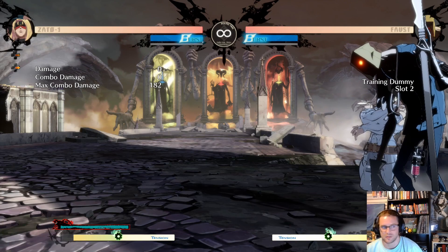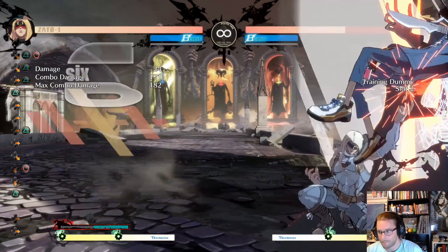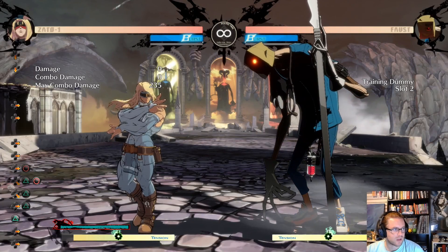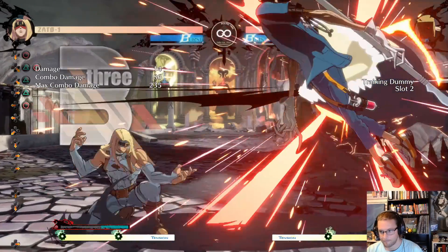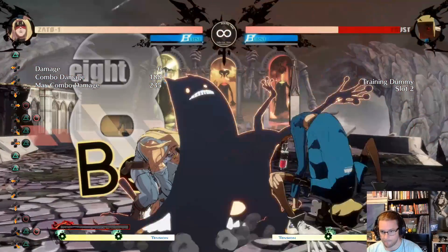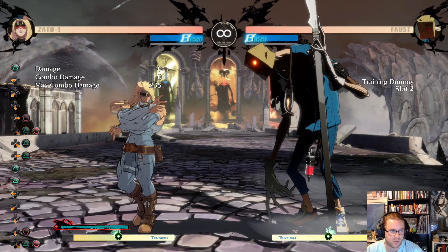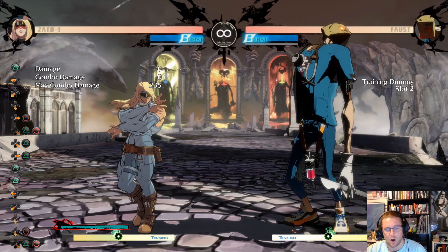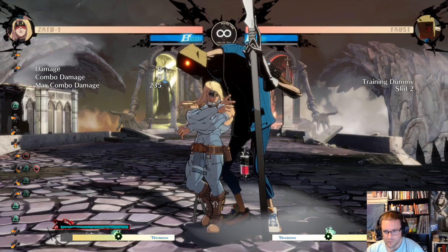That's what it looks like in the wild. When you get frog loops going you're going to see a lot of open brackets for releasing things and closed brackets for holding things. That's really the crucial piece of the puzzle with Zato's combo notation: closed brackets means hold the button down, open brackets means release.